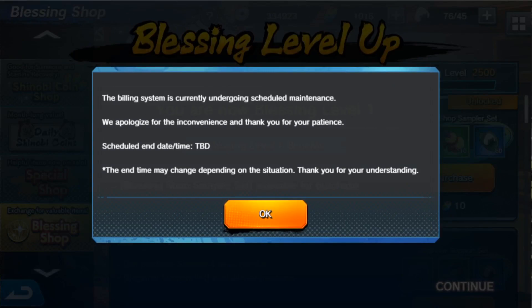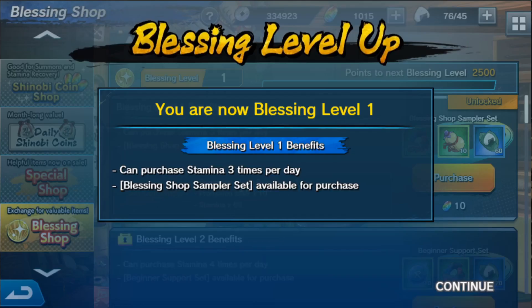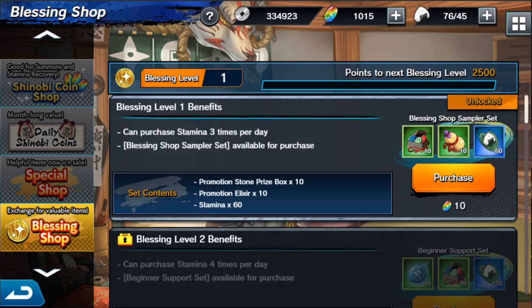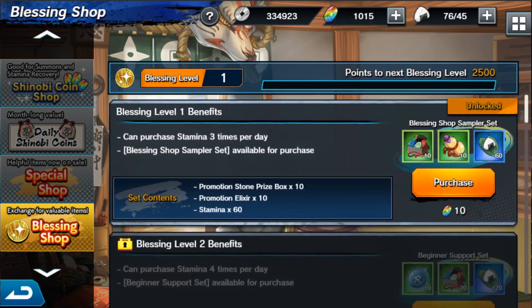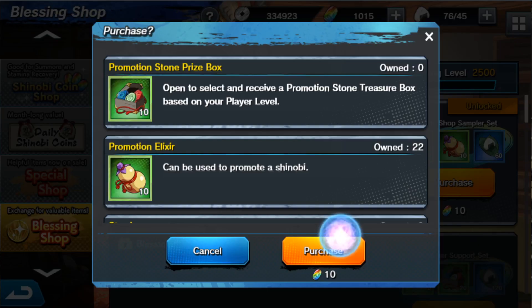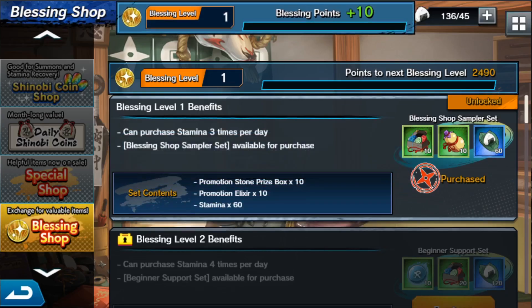The billing system is currently undergoing scheduled maintenance — basically they're not letting anybody spend any money because it's just a beta. You can buy stuff with your in-game gems that they give you; you just can't use any real cash. You can see what other benefits you're going to get, so go ahead and use 10 of those — why not?